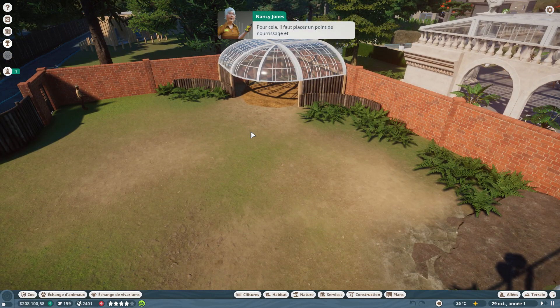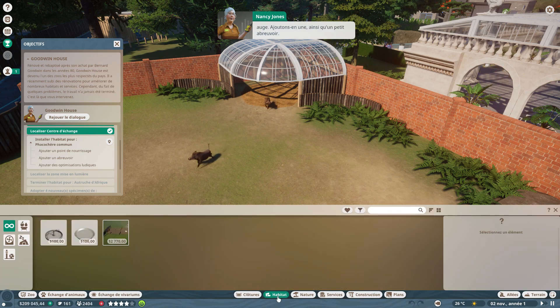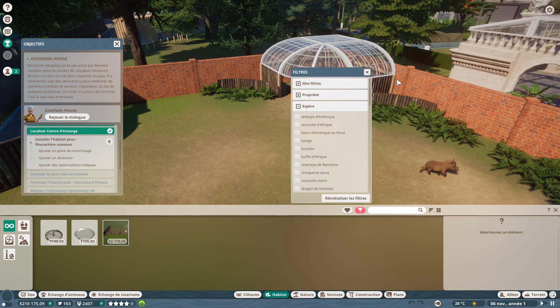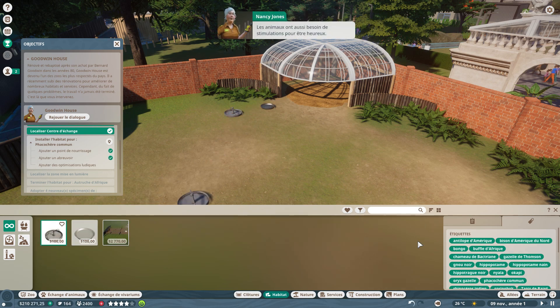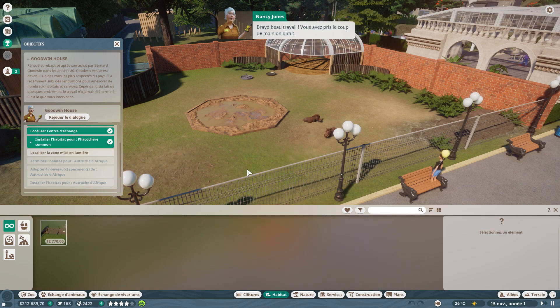Il faut placer un point de nourrissage et un abreuvoir. Chaque animal nécessite un type différent — pour les phacochères, c'est une petite auge. On ajoute aussi un grand abreuvoir. Les animaux ont aussi besoin de stimulation pour être heureux : on ajoute un bain de boue pour que les phacochères se roulent dedans, ce qui améliorera le diagnostic lié aux optimisations ludiques. Bravo, beau travail !